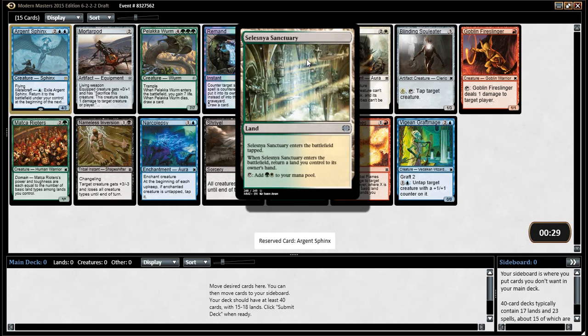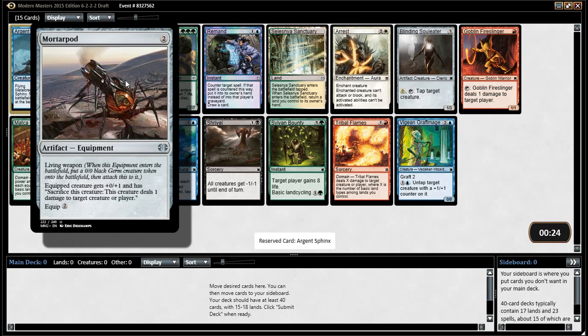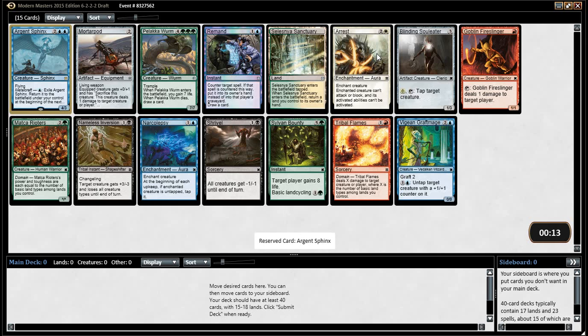Remand is not great. Sanctuary and Arrest are very good. Trouble Flames is good. Nameless Inversion's great. Mortar Pod's pretty cool. There's no way to tutor Arrest in this format like there was to do with the Rebel one in Modern Masters 1. It's just a good card.